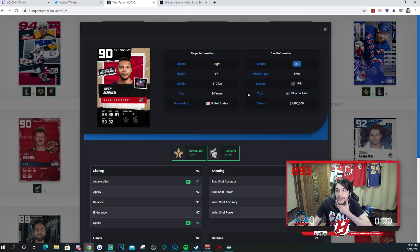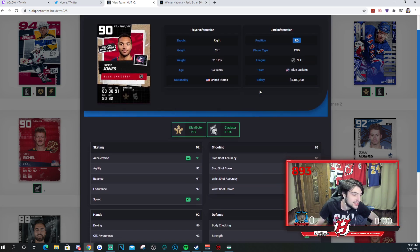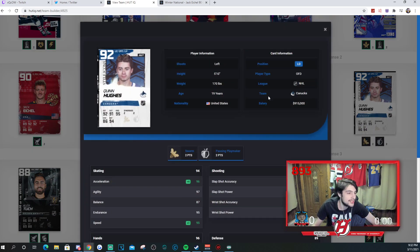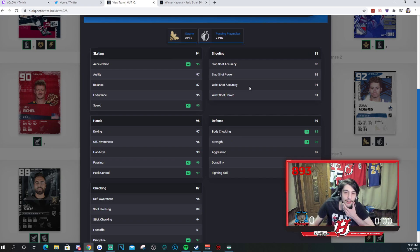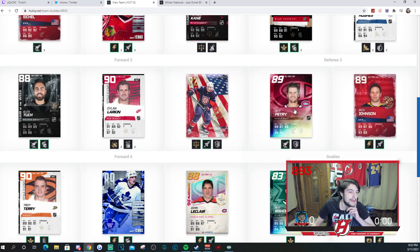Seth Jones, 90 overall — really one of the best USA defensemen in the game right now. He is absolutely amazing. Distributor and gladiator synergies. 90 speed for a 6'4", 210-pound d-man is absolutely awesome. His shot is good — 86, 95, 86, 91. Defense is really high, body checking at 97. His hands are good as well, checking is really good. Seth Jones is an awesome card. We pair him along with another young d-man — Quinn Hughes, 5'10", 170, but 96 speed on this card. 96 acceleration, shot very good: 90, 92, 91, 91. Quinn Hughes is a very very fun card to use. His hands are unbelievable — passing 99, puck control 99. This card is absolutely a treat to use.